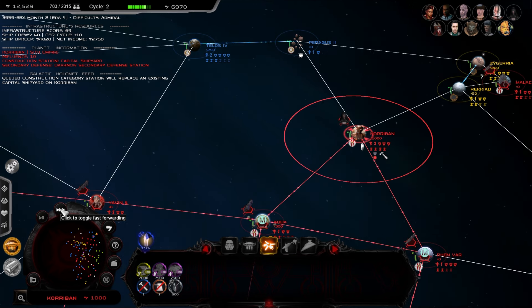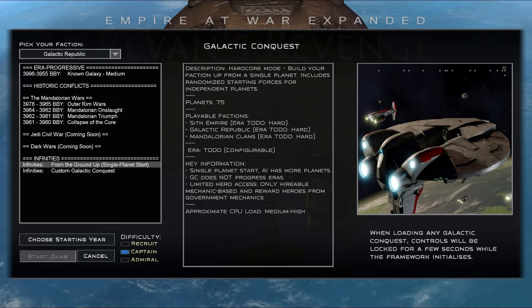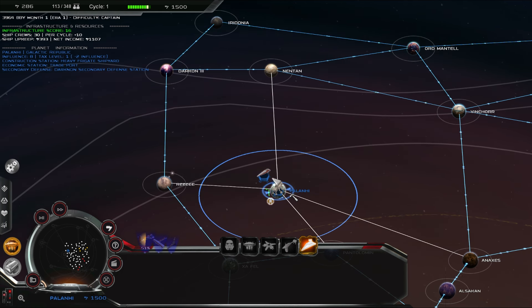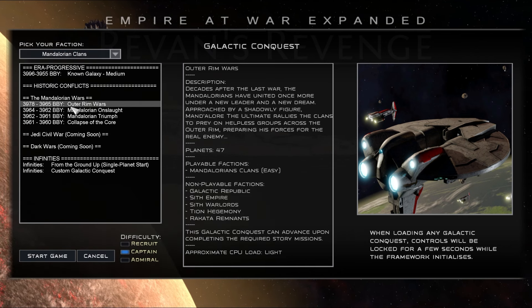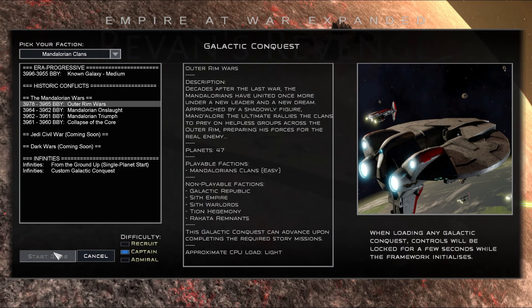On top of the Progressive Galactic Conquest, there are the From the Ground Up maps, which are a challenge scenario allowing you to play starting with a single planet, and then custom maps, which allow you to set the ownership of planets manually before beginning to play. This first release will also include several story-driven historical maps, allowing you to play through narratively-driven campaigns based on various bits of lore from the period, and these campaigns all include some fully scripted missions.